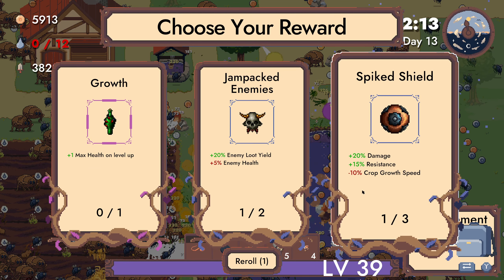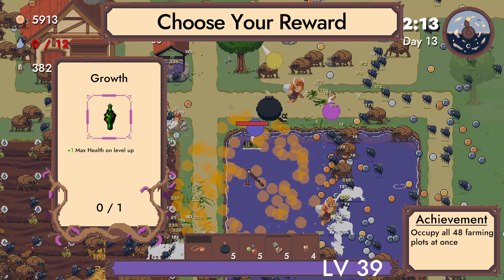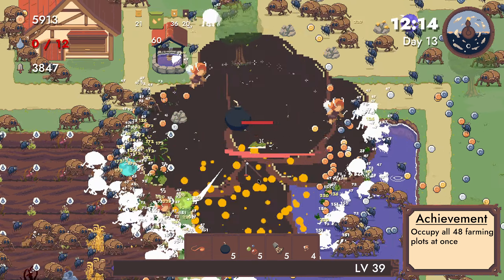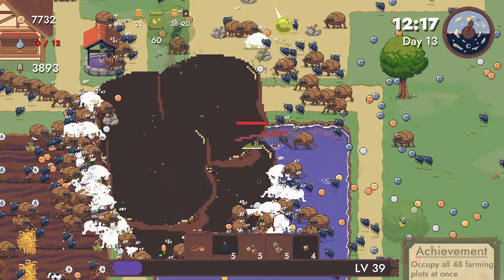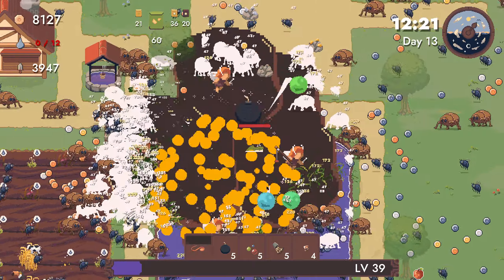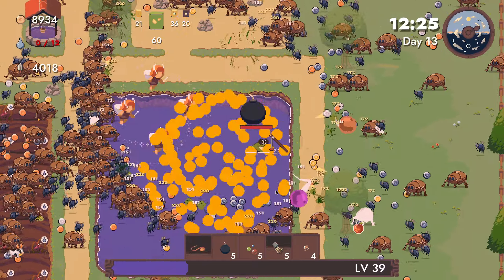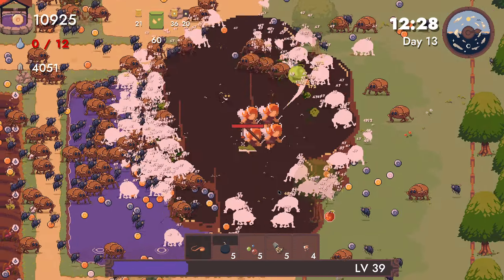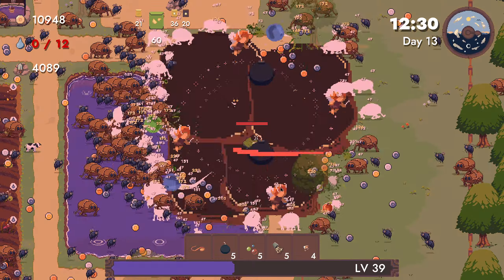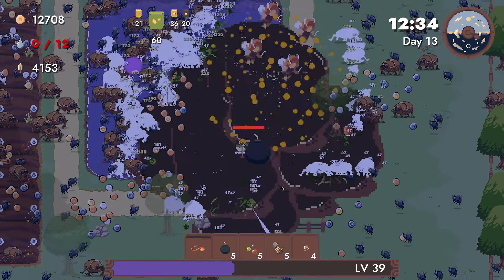Fight shield: damage up, resistance up, crop growth speed is down. Enemy loot up, enemy health up. That's because I'm pretty sure I can't increase my health. Probably also means that I can't decrease my health — so I think it was any changes. I also have no clue where I can actually see my health amount.